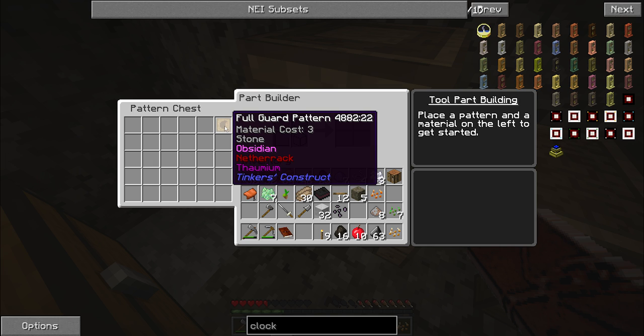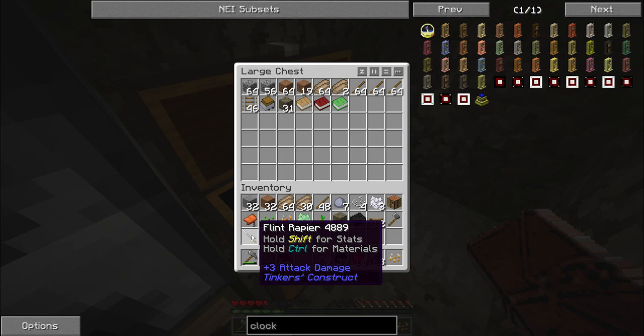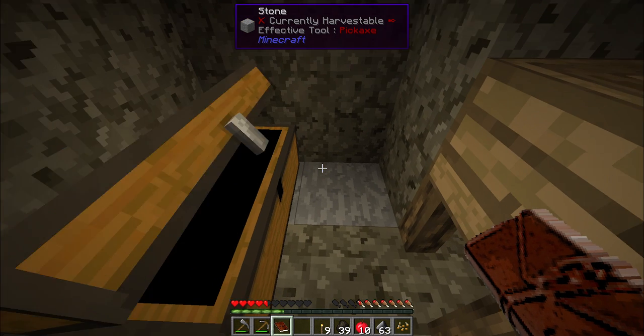Unfortunately, we need stone, obsidian, netherrack, or Thaumium to make use of the full guard pattern. We're not going to be able to make ourselves a decent cutlass for a while, but that's all right. As long as we're working with flint anyway, this mattock is probably going to be doing better damage than we can get almost anywhere else.